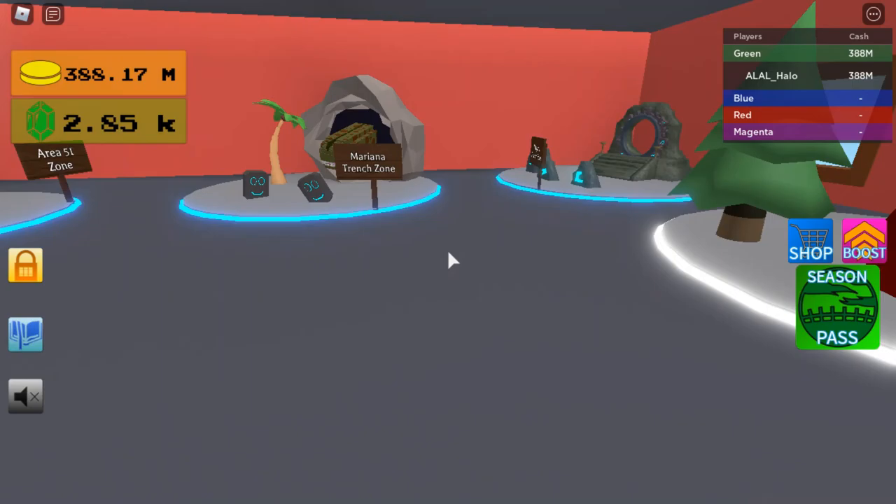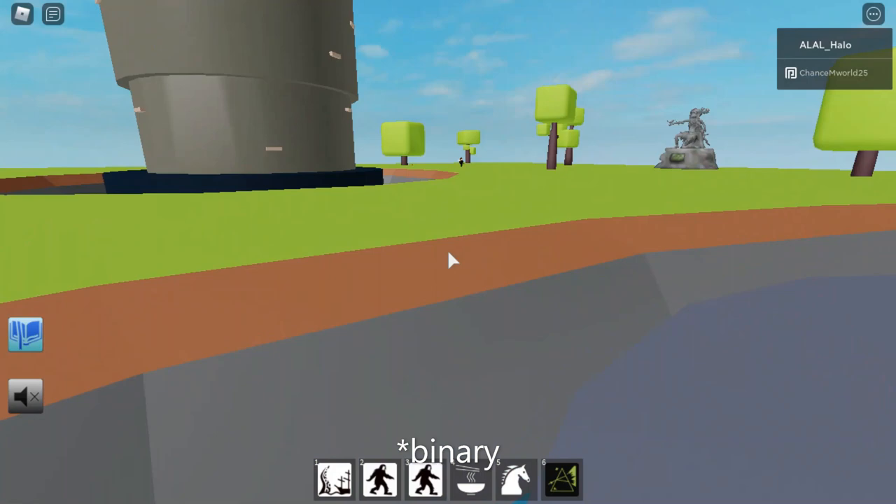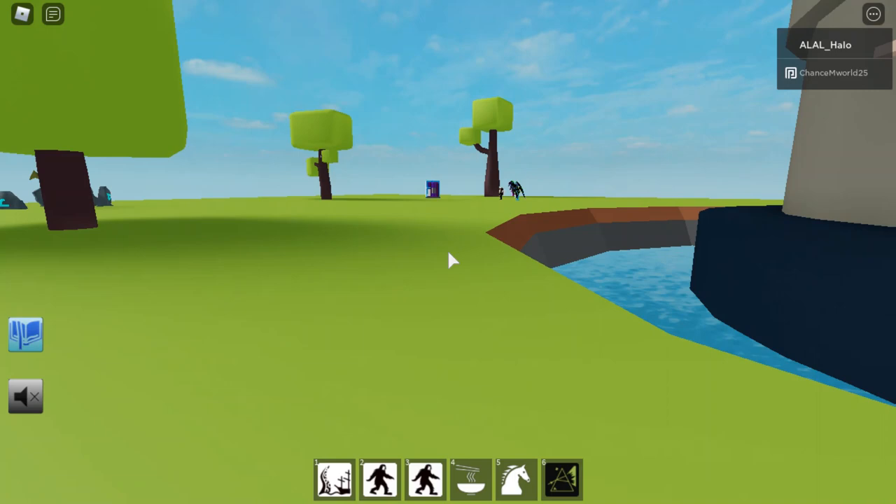So first you'll need to go to Magical Stardust Zone. I'll leave a link in the description, because you're going to need to translate it into Morse code, which you will have to do, and after you copied and pasted it, you have to take out all the spaces, because it won't accept spaces.